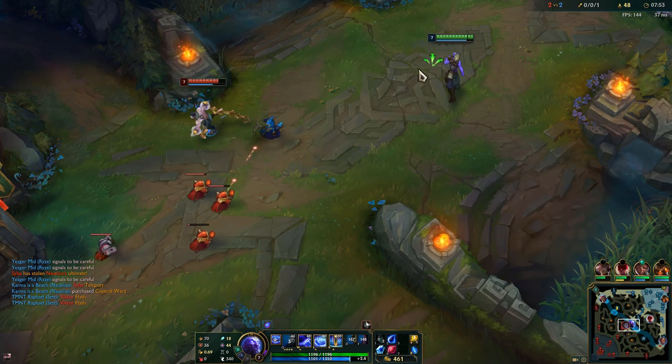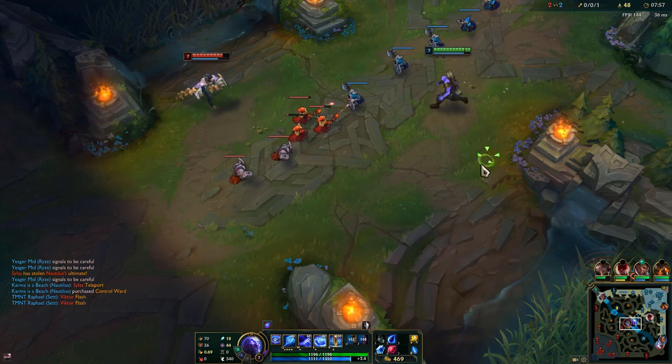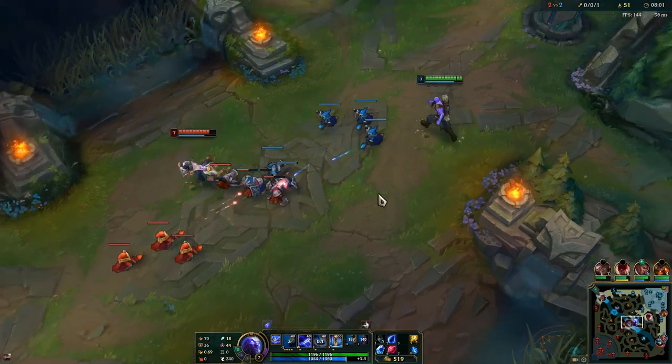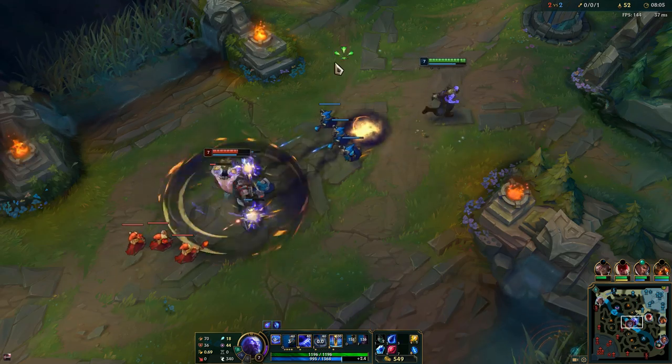I'm going to poke him here — I use E on the minion when he goes nearby so the flux spreads to him, and then I proc it with Q. I really don't want to push too much because I don't have my Flash up and J4 might be around here.